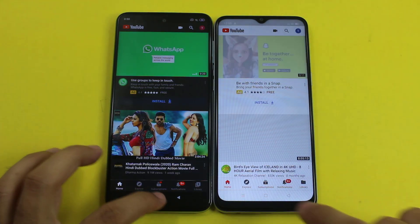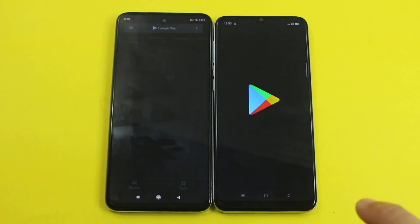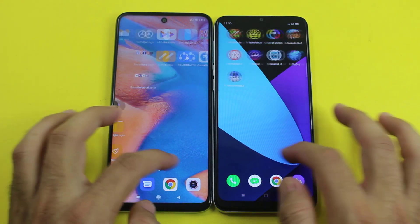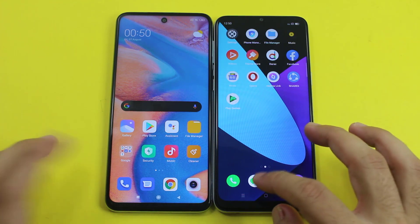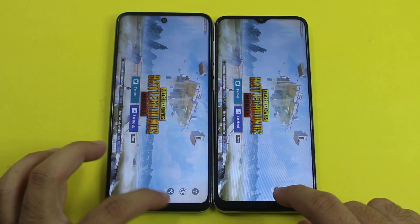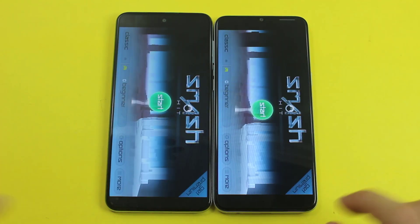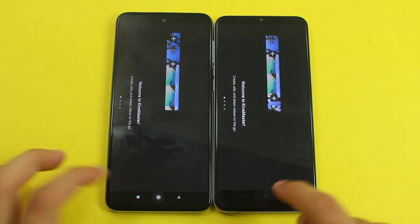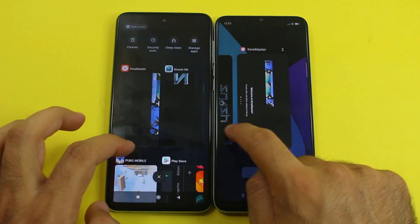You can see it was faster on the Redmi Note 9s for the internet app, and again faster on the Redmi Note 9s for the Play Store. Now the last test is RAM management between both of them. PUBG Mobile — both are still retained in RAM as you can see. Smash It is still there on both of them. KineMaster is still there on both of the smartphones.